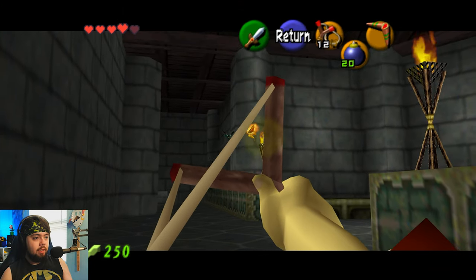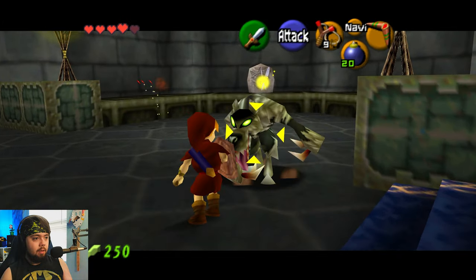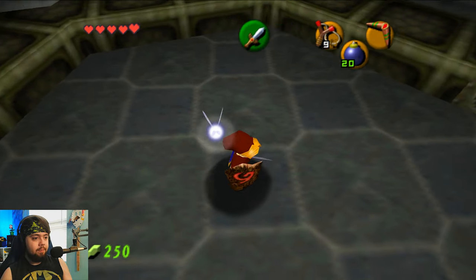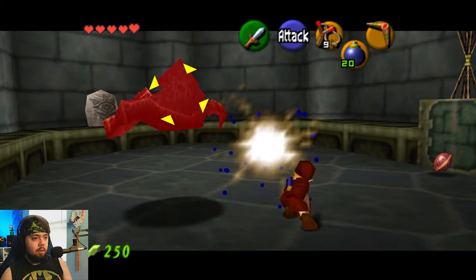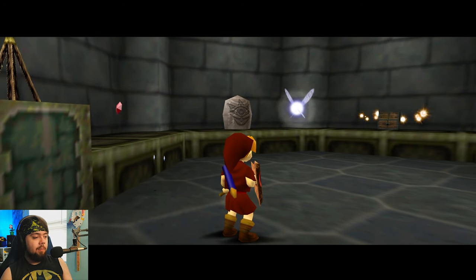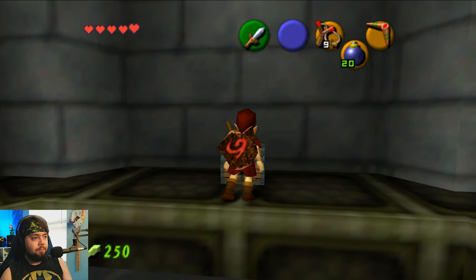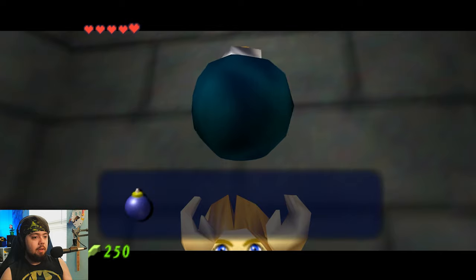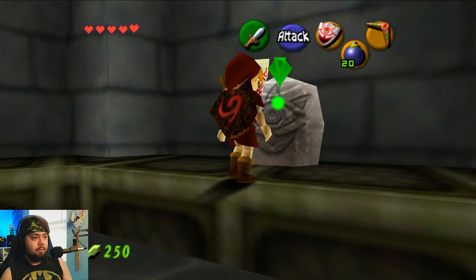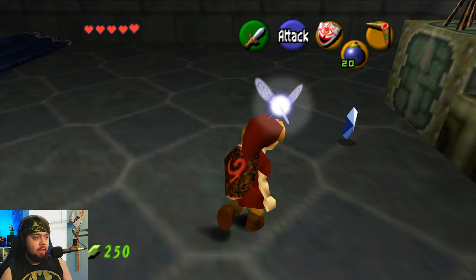We don't want to let the bats do that. The big thing is to remember to kill all the enemies in the room because most of the time it'll trigger something. Go check the Mask of Truth spots too. They say that this place mirrors your worst fears — I can believe it.